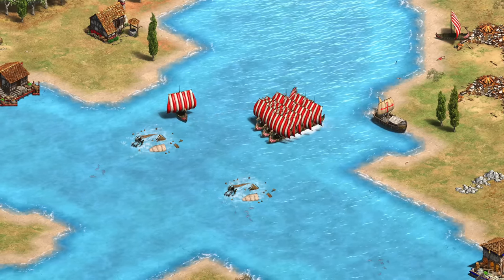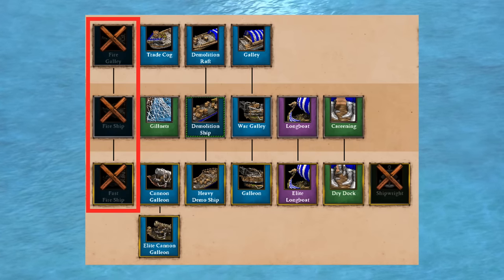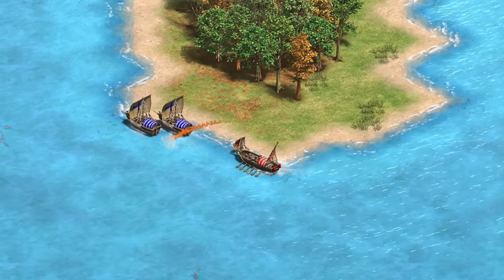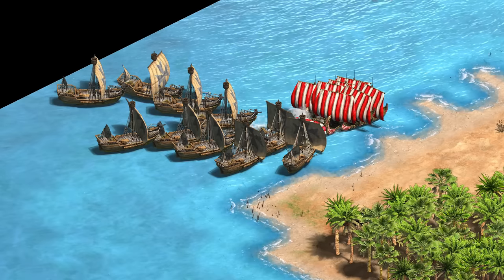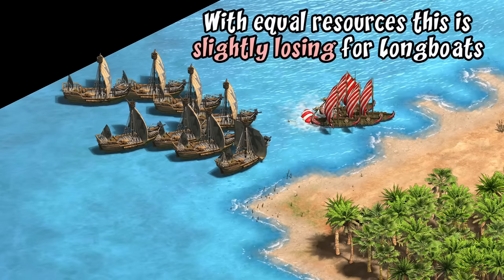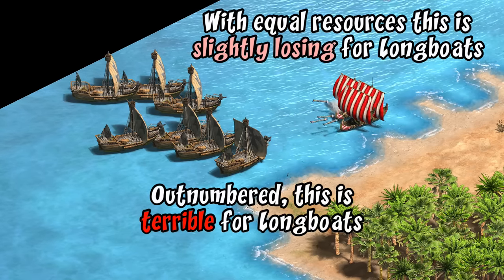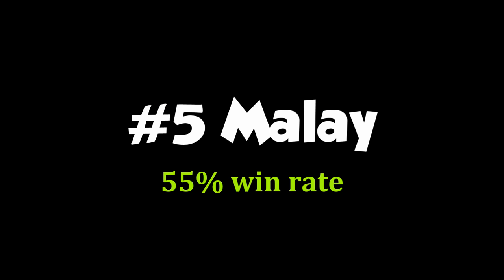The main issue for Vikings not performing better might be the lack of fire ship. If you want to contest water and raid your opponent's fishing ships, you're pretty much forced into the galley line, limiting your early options. Fire galleys are designed to counter galleys without micro, and with casual players in mind the galley micro is probably not tip-top, making fire ships even stronger against them. There may also be an element of overconfidence in taking fights based on the Vikings' reputation that is actually holding them back a bit in practice.